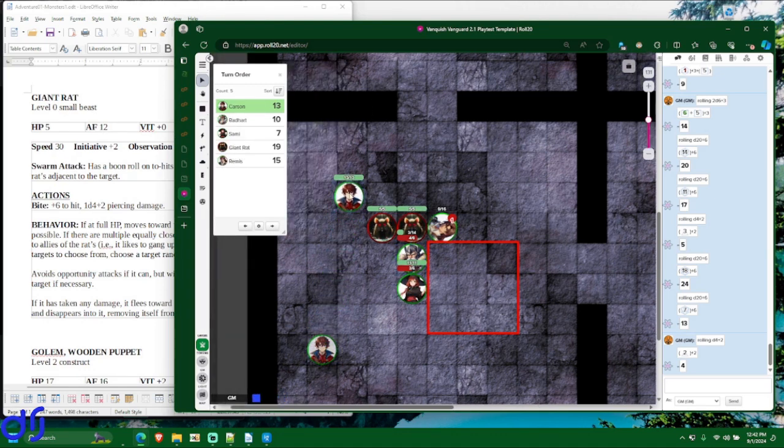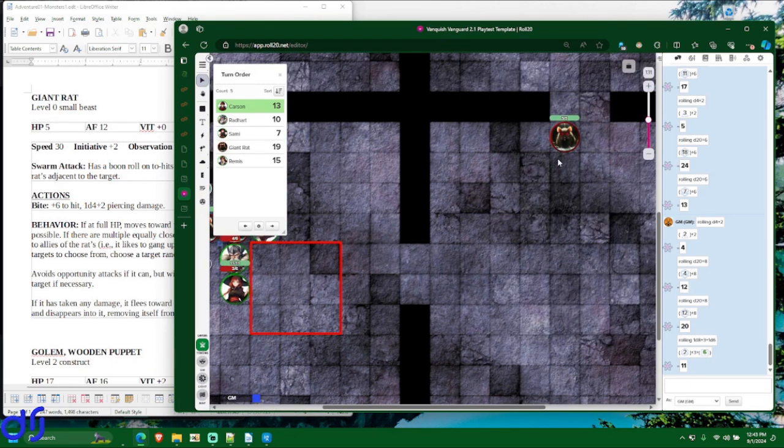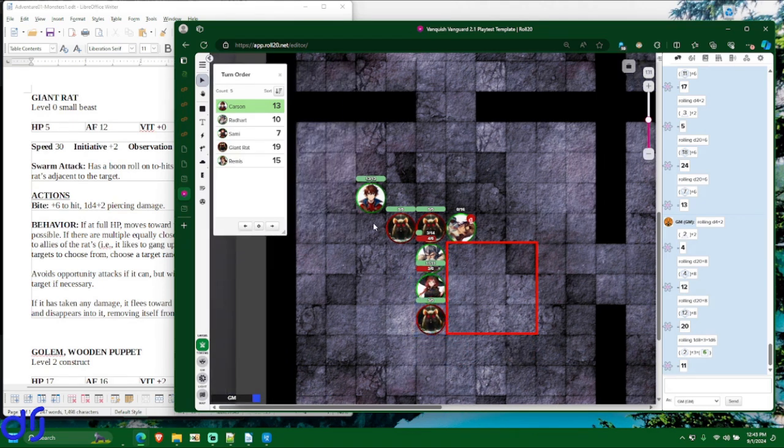Carson moves into a flanking position and attacks the rat, getting a boon roll to hit. He hits but doesn't crit. The rat can't mathematically survive given his sneak attack damage. He does 9 damage — the rat is dead. Also, this other rat — I almost forgot — it would have taken its turn and double-moved toward Sammy, moving around the fire to get at her.